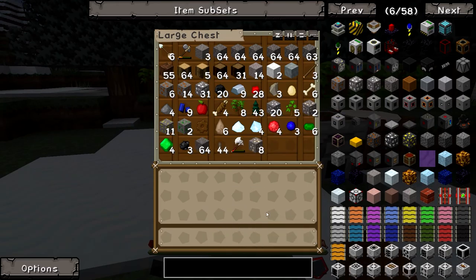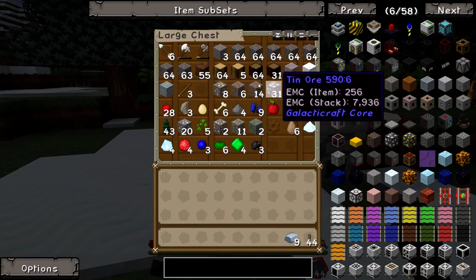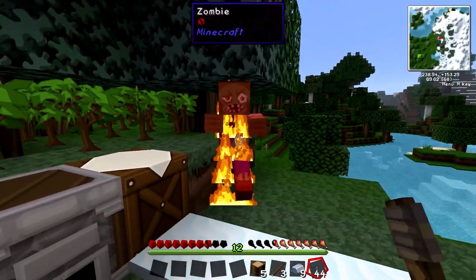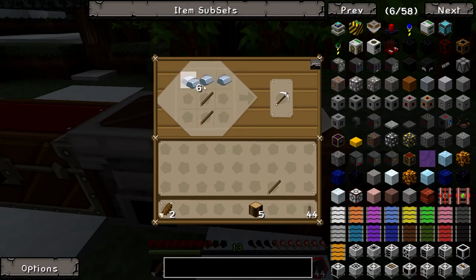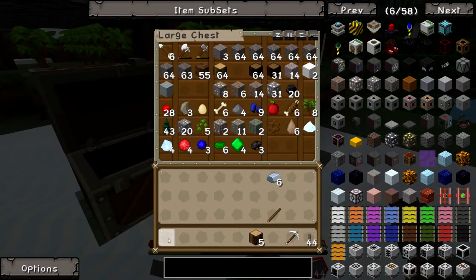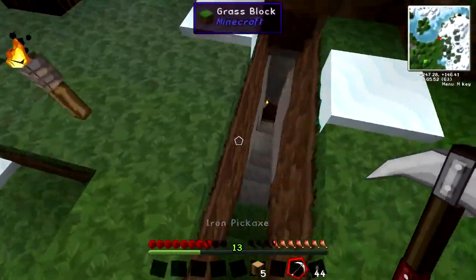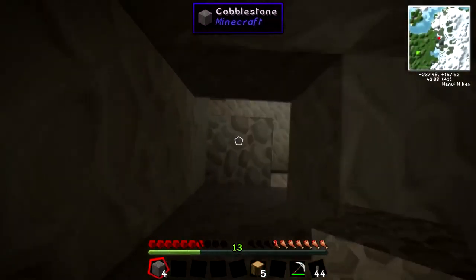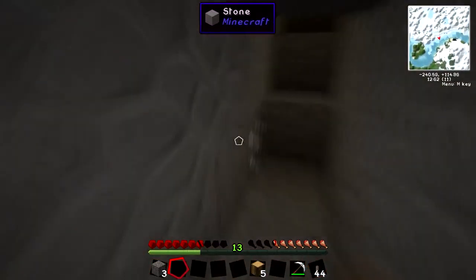I want you to burn. I'm gonna throw all this crap in the chest. Now I want my torches and I want my iron and I want my sticks and some wood. You're starting to get on my last nerve. Okie dokie. Don't run out of that. Back down there.